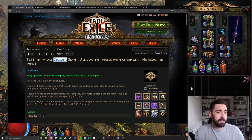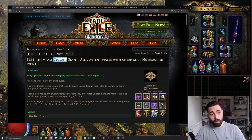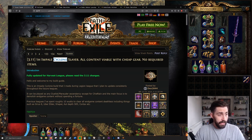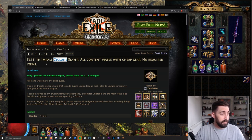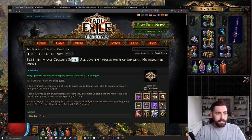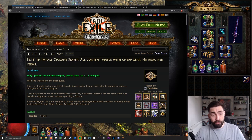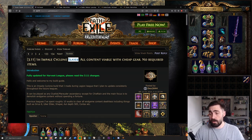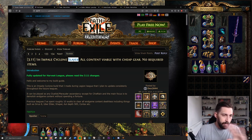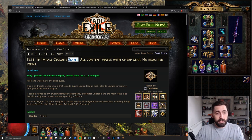So this build is a one-handed Impale Cyclone Slayer build from 3.11, the Delirium League. The next league is 3.12, Harvest, starting in just a few hours. If you're making a new character and can't find Slayer, it's because Slayer is an Ascendancy. Each class has three ascendancies you can pick from. You have to play a Duelist to become a Slayer.